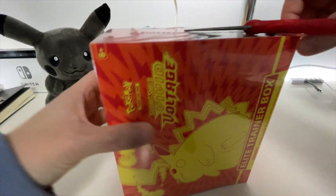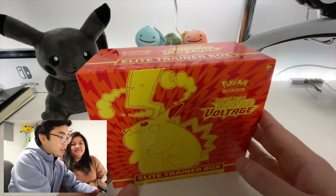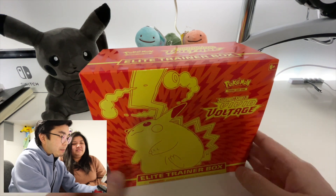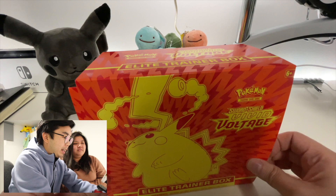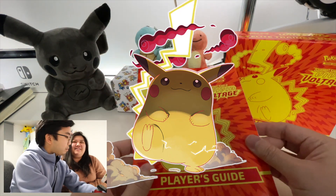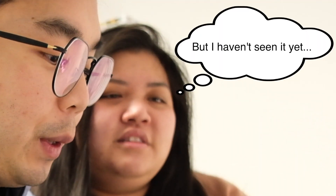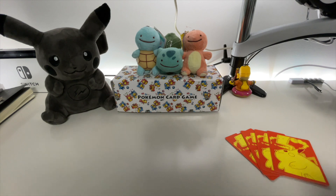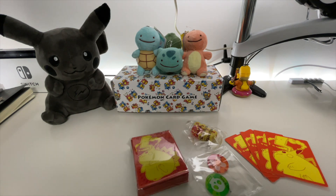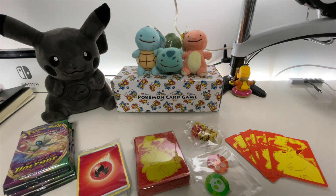The chase card is the gigantic Pikachu, and there's even a rainbow one — so we would definitely want to try to get that today. Here's the player guide. I'm sure a lot of you have seen it already, so I'm not going to go through it. We have our dice and condition markers, card sleeves, 45 energy cards, and eight packs of Vivid Voltage.